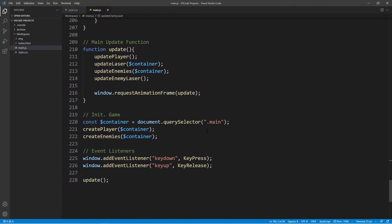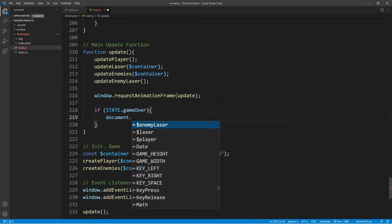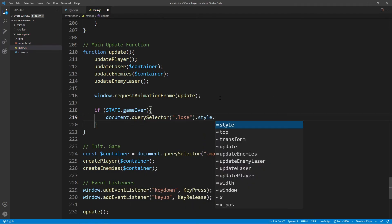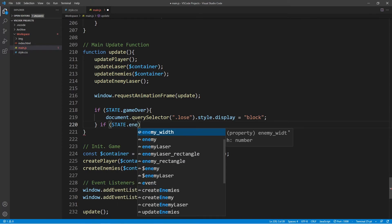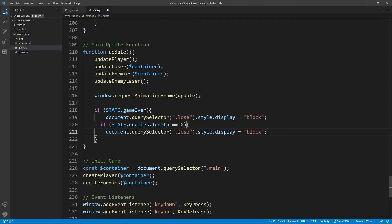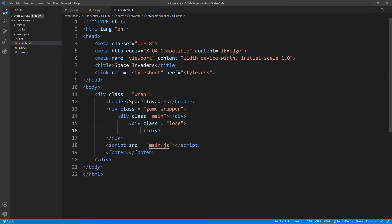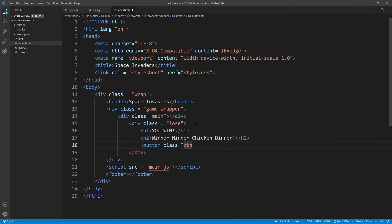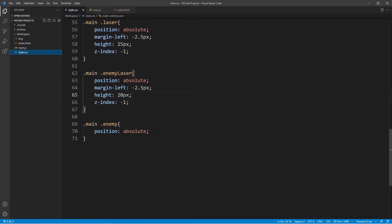Now we're going to go down to the main update function and add a pair of if statements. In the first if statement, we're going to say that if state.game_over is true — so if we've lost the game and a bullet has hit the player — then we want to show the lose screen. Similarly, if we win the game, we want the appropriate win screen to show up, and the condition for this is if there are no more enemies left in our enemies list. Moving on, in our main HTML file we're going to create a div for our losing window and one div for our winning window, and each of these windows is also going to include a button — on the click of the button, we can reload the game.